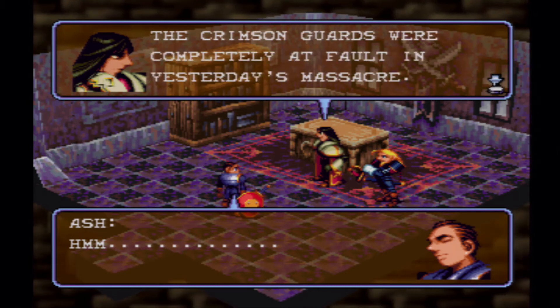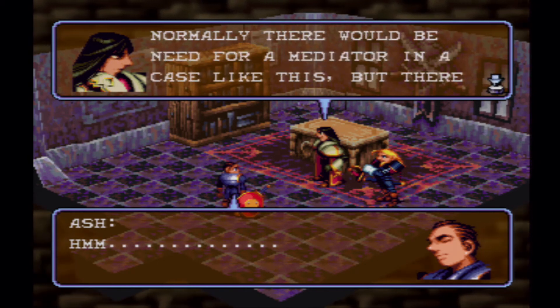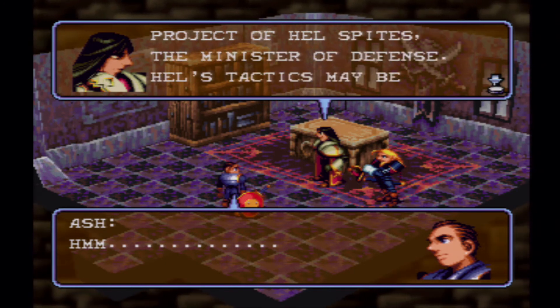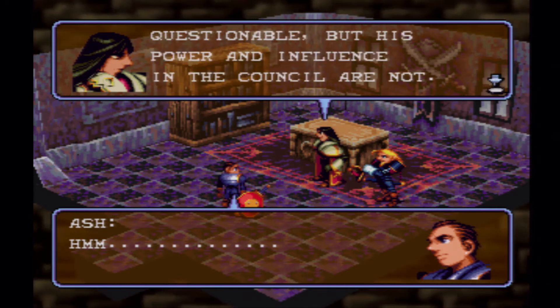Normally there would be a need for a mediator in a case like this, but there are a few complications. The Crimson Guard is the pet project of Hill Spites, the Minister of Defense. His tactics may be questionable, but his power and influence in the council are not. I personally think that he is a dangerous man who needs to be watched.